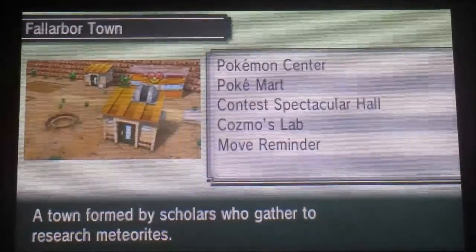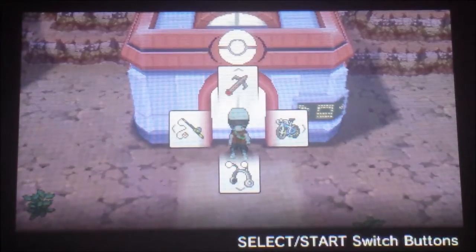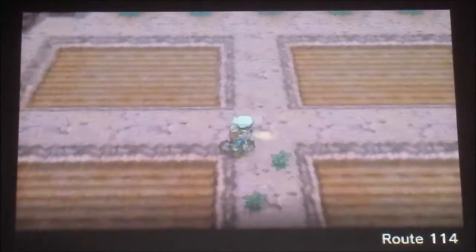I think if you go to Fallarbor Town it's easiest to catch it there, because we're going to basically go left and go all the way down. So once you arrive at this location, go right ahead and follow my path along Route 114.